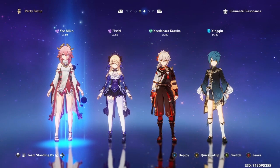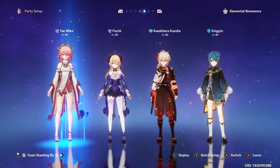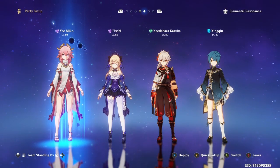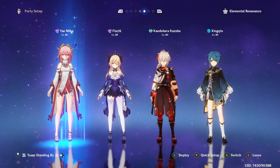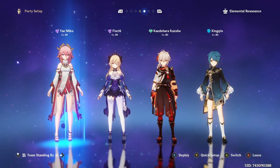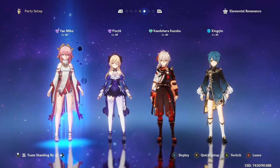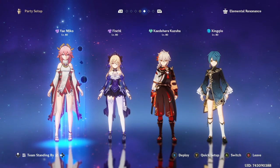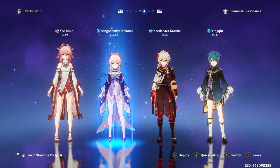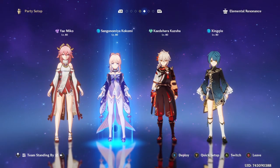Team number two. There are two ways I run this team. Basically, you're swapping out Yao Yao for Xingqiu. The reason I choose Xingqiu over Yaoyao is because Xingqiu gives you that defensive option and flexibility on top of his damage. The other way I like to run this occasionally is by swapping out Fischl for Kokomi. Yes, you are losing a bit of damage by putting in Kokomi over Fischl, but in my experience you lose more damage by putting in Kokomi instead of Xingqiu.